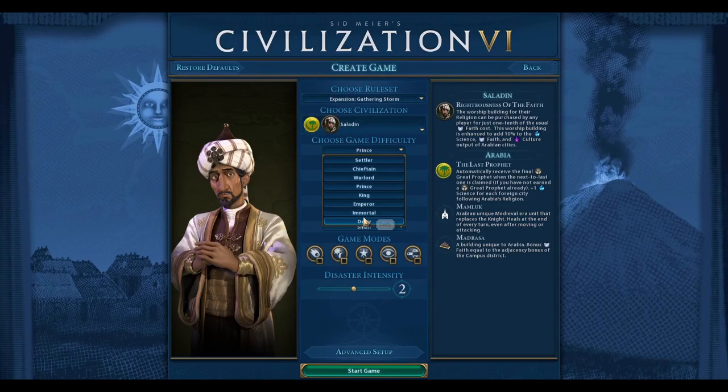Spoiler alert: we do win on this playthrough, but it is a really poorly played game for a few reasons. The win takes 300-plus turns, and I spend about the first 200 turns forgetting to use my civilization's unique ability, because I misread it or misinterpreted which building it operated off of. So just generally, there's a lot of mistakes in this playthrough.